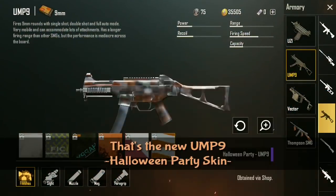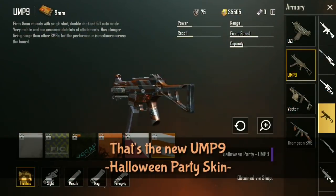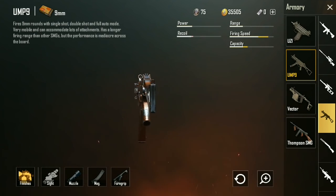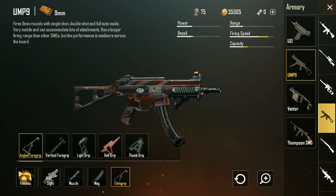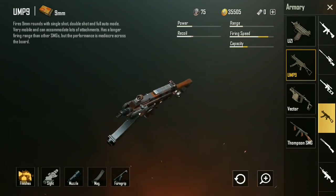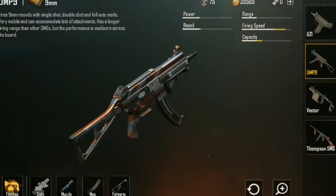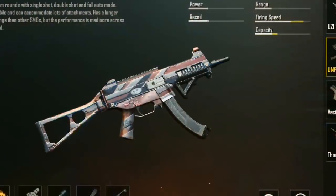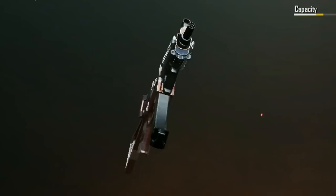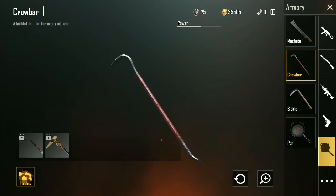How about the UMP-9? The new skin is the Halloween Party skin, which is a pretty neat design. You've got some 45 degree angle white and almost like a metallic orange. I really like that one — it just caught my eye, not because it's flashy, but because it's just a really solid color scheme. I'm curious how we get that one, and I'm definitely going to try for it.